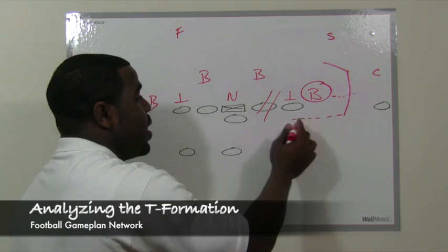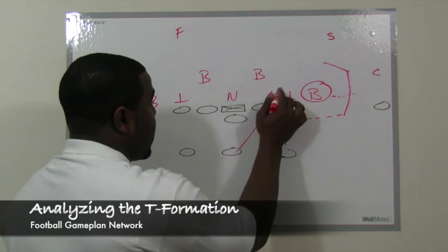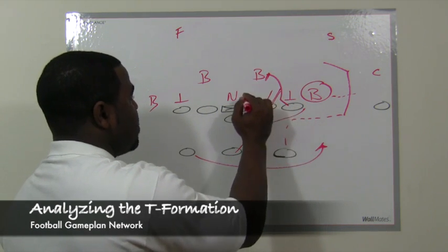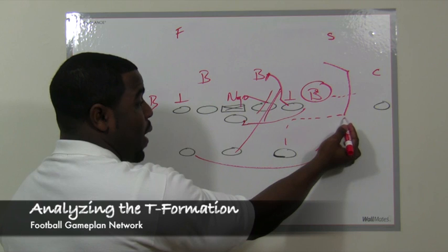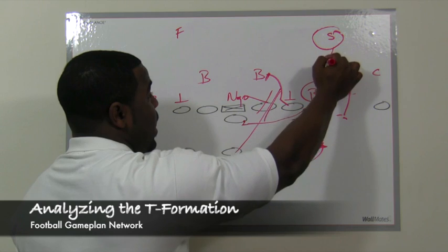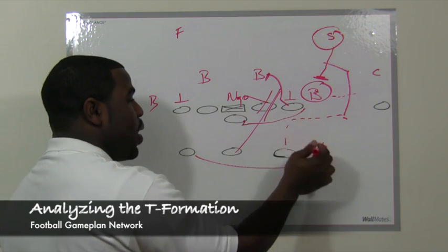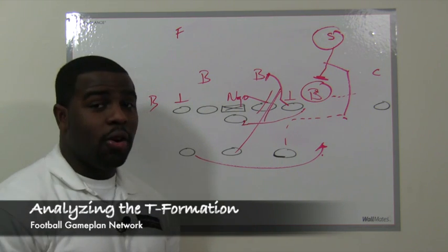If he does buzz out, now you have a decided advantage in the option game. Say you run the veer right here — the belly's outside, pitch guy comes around, this guy is blocking down along with the center, and this is the option guy. If he buzzes out to follow the man in motion, now you have smooth sailing — you put a fourth defender in a huge hole where he has to pick and choose either the quarterback or the pitch guy. Whichever one he chooses will be the wrong answer, resulting in a big play, a touchdown, or a first down.